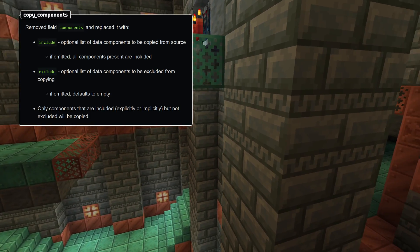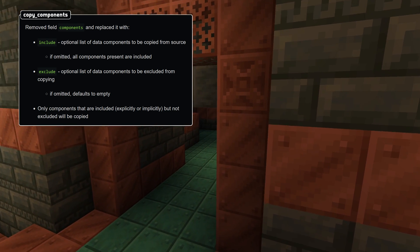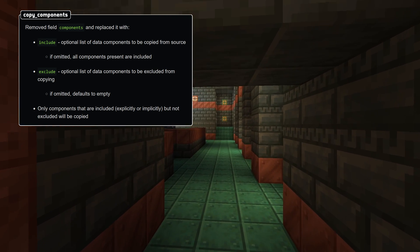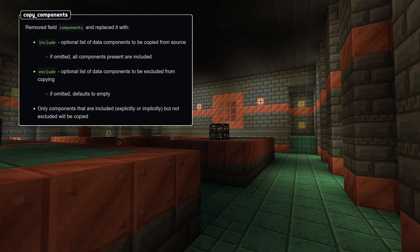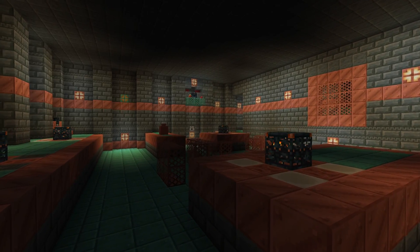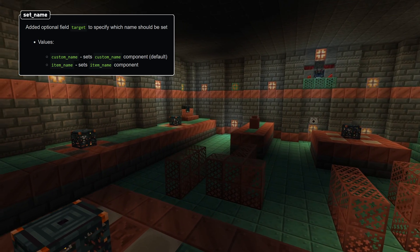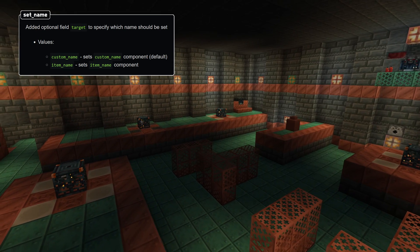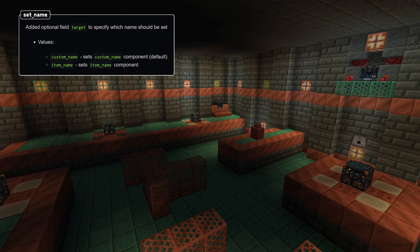The copy_components function no longer has a components field; instead it has an include and an exclude list. Both lists are optional. If include is omitted, the default is to include all components, and if exclude is omitted, the default is to exclude nothing. Only components that are included and not excluded will be copied. The set_name loot function now has an optional target field. It specifies one of custom_name or item_name to allow setting the new item name component. If omitted, the default is to set the custom_name component just like before.